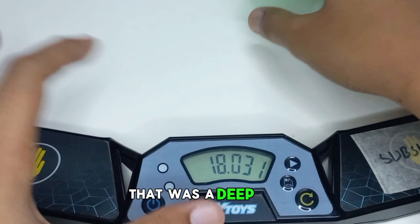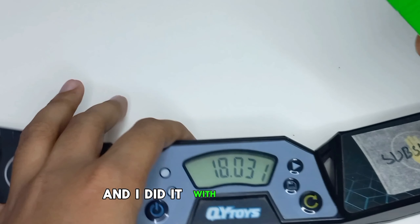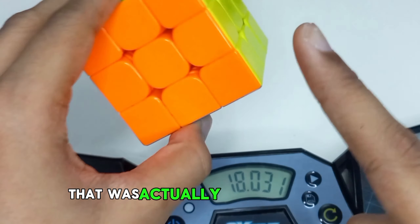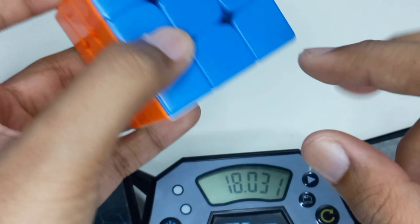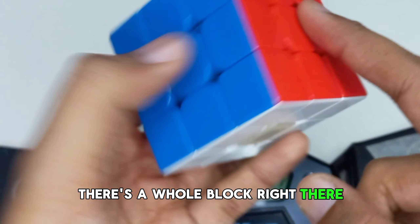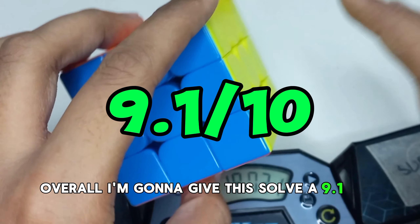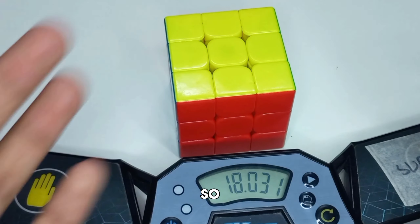That was a D perm and I did it with my left side, and that was a sub 20. That's a good scramble - there's a whole block right there, there's another pair of those two blocks. Overall I'm gonna give this solve a 9.1 out of 10.